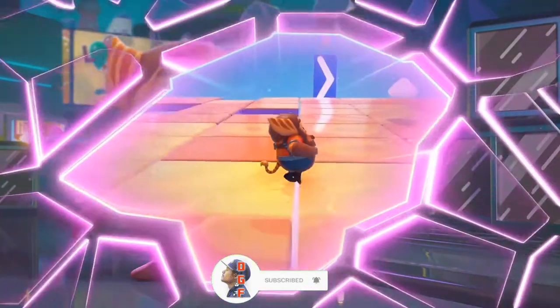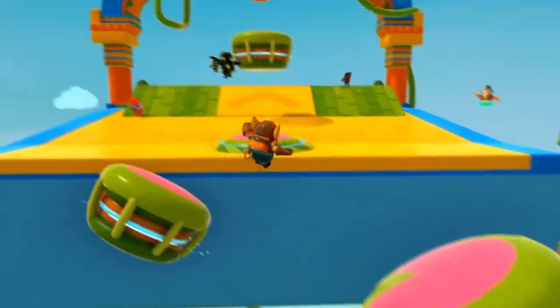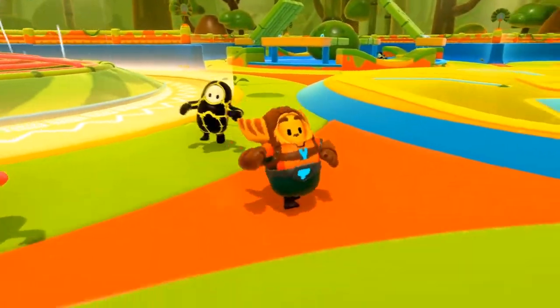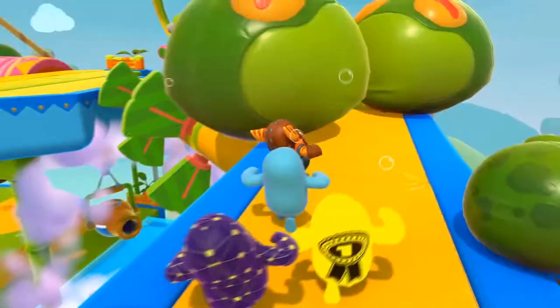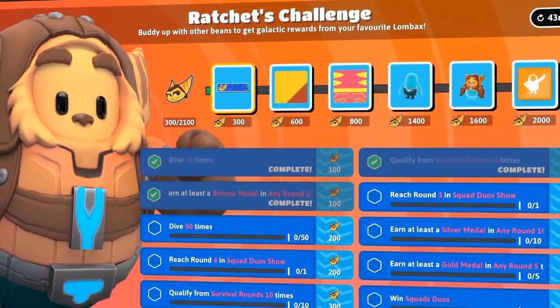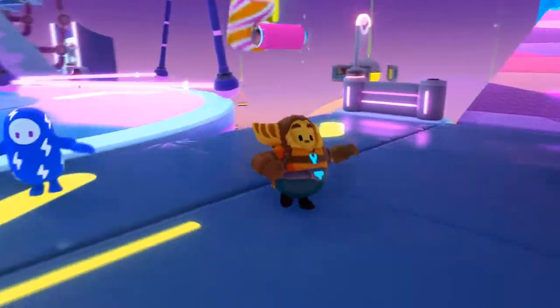In today's video, we're going to be going over the Ratchet & Clank limited time event inside of Fall Guys. That is going to be happening in-game on July 26th to August 1st, and again from August 6th to the 15th. There are actually two different events — one to unlock Ratchet, the other to unlock his trusty partner Clank.